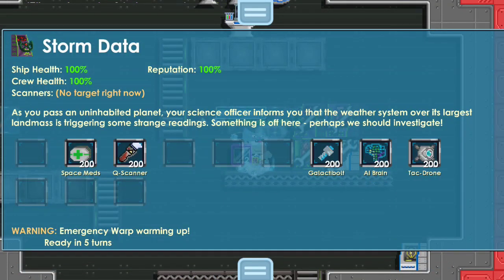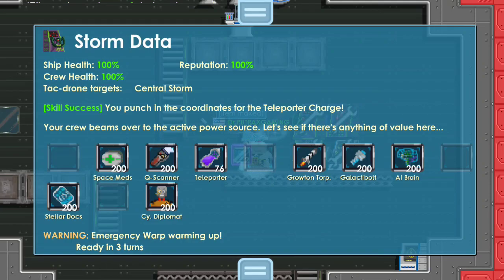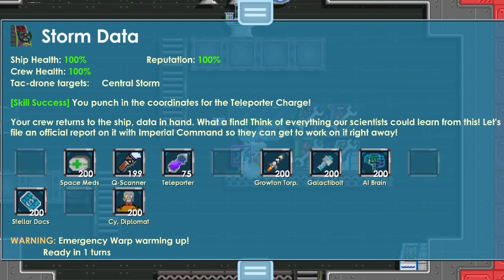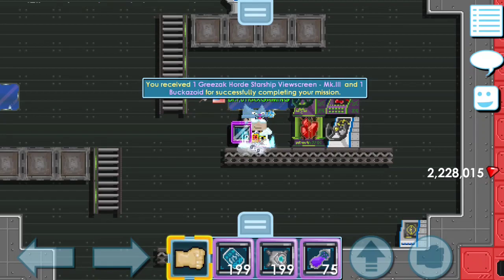Misi pertama kita adalah Strom Data. Semua hal yang berhubungan dengan data - misalnya Strom Data atau apapun yang berakhiran kata 'data' - rumusnya adalah: pertama klik Tactical Drone, lalu klik Teleport, kemudian klik Scanner, lalu Teleport lagi, dan yang terakhir klik Stellar Document. Gampang banget! Bukankah Startopia lebih gampang ketimbang Surgery?